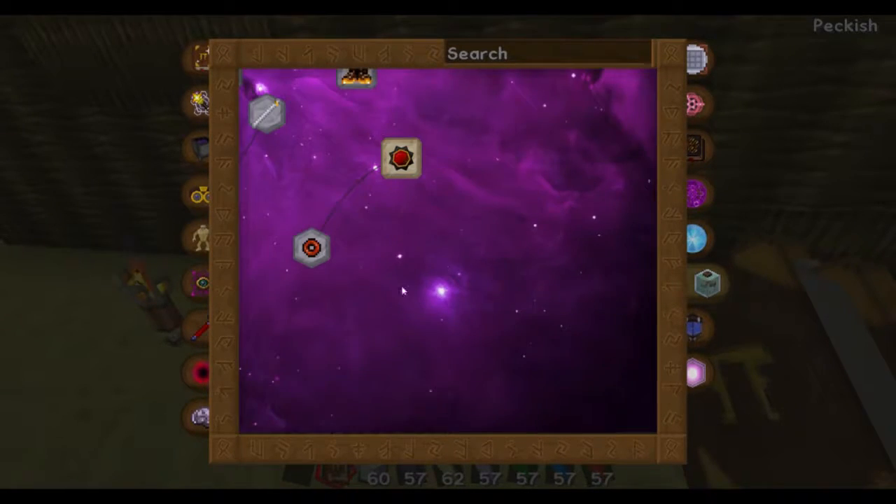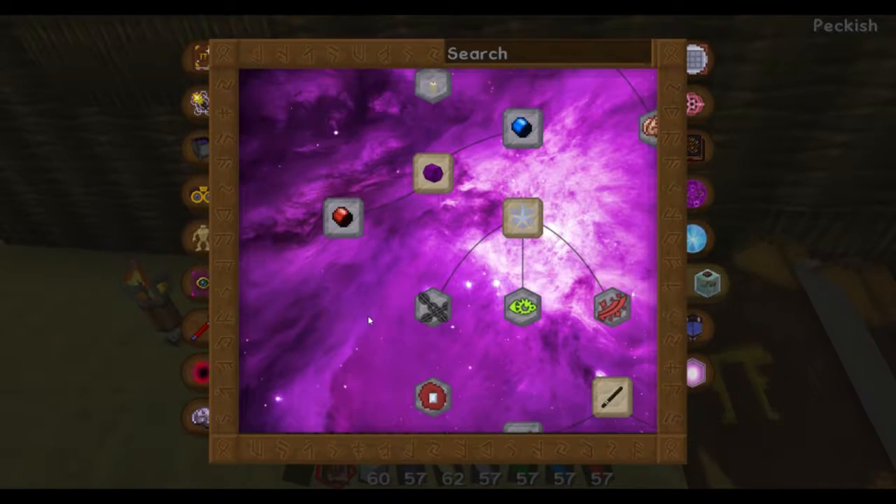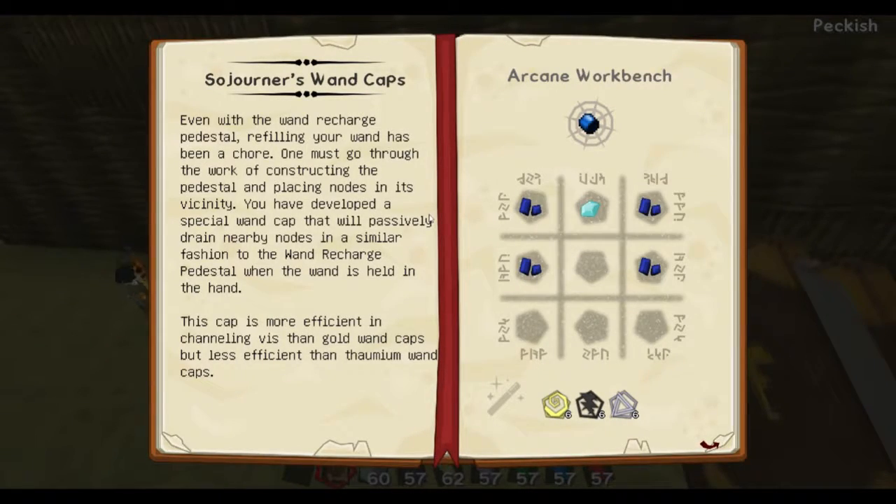Stomach Horizons — does Stomach Horizons add any, Alex? I think they may add in a couple. Here's some right here. I don't even know how to pronounce that. That's Stomium and then that's a Sojourners. What's special about you? Besides, you require an actual activation process. A recharged pedestal filling your wands has been a chore. One must go through the work of consistently constructing the pedestal and placing nodes in its vicinity.